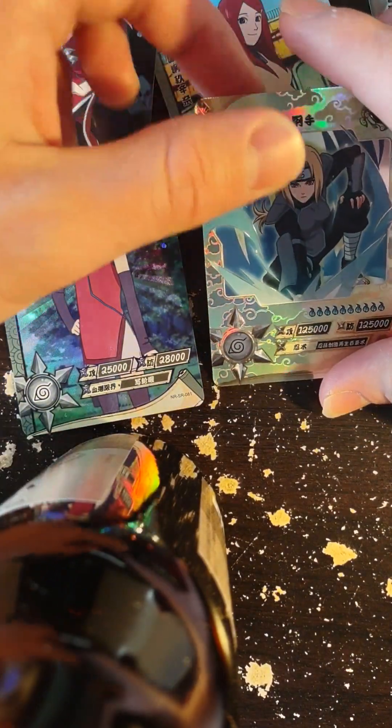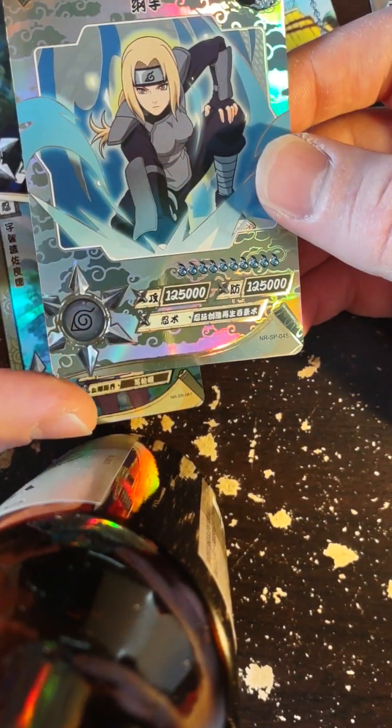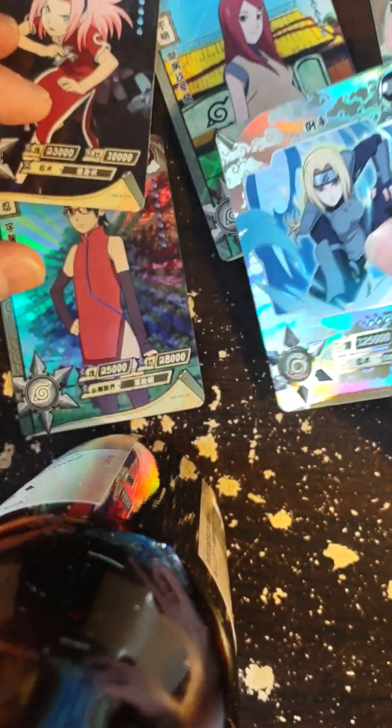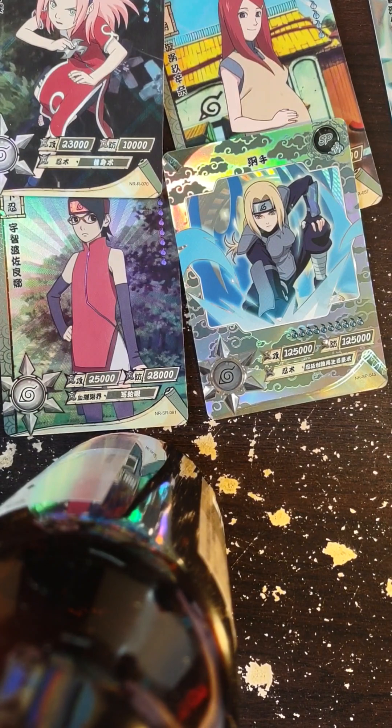Incredible draw of SP Tsunade — this is a brand new card. SPs are so beautiful. This might have to go to the front of the deck. Well, GG Team A and Team B, and you have yourself a good day.